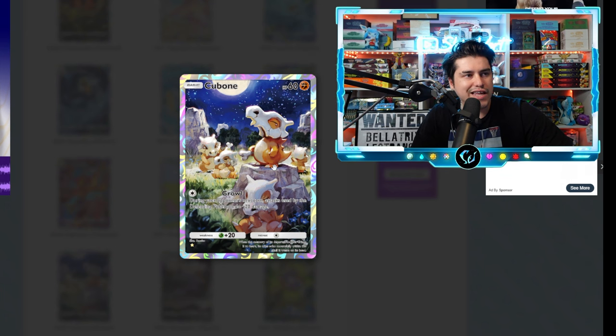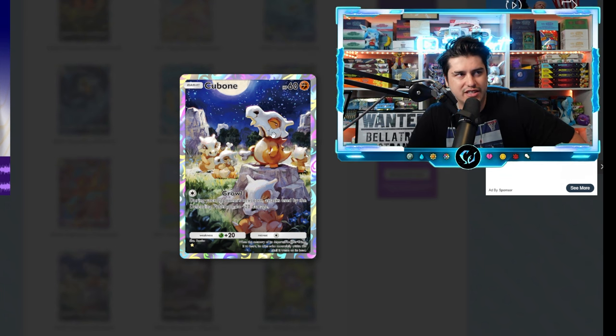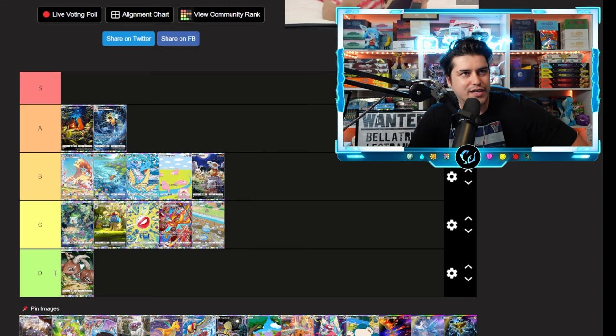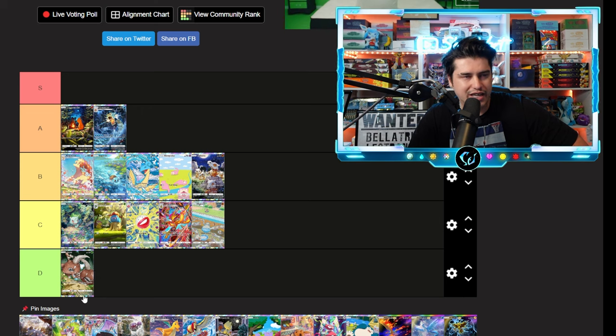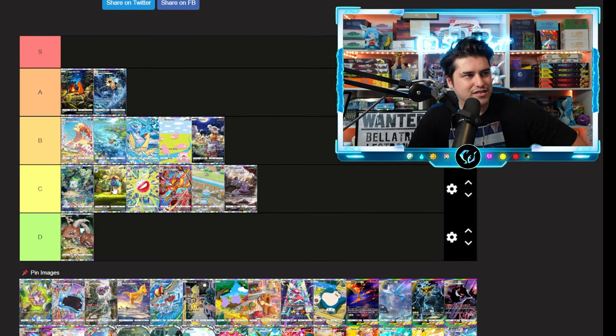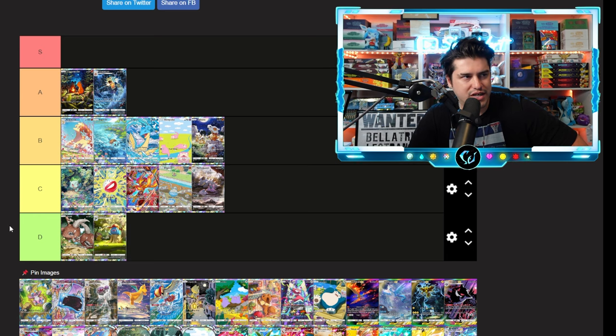This Cubone is literally standing on business — look at him. He means business. I've always been a really big fan of Cubone and Marowak. I'll keep it non-biased though — I'm going B tier. I wanted to put it in A because of Cubone, but we'll go B tier on the actual artwork itself. Really cool, really cutesy, but not quite there.